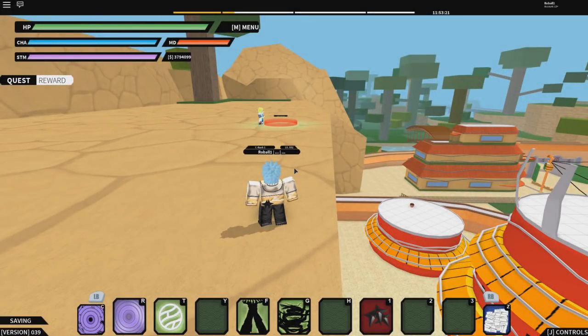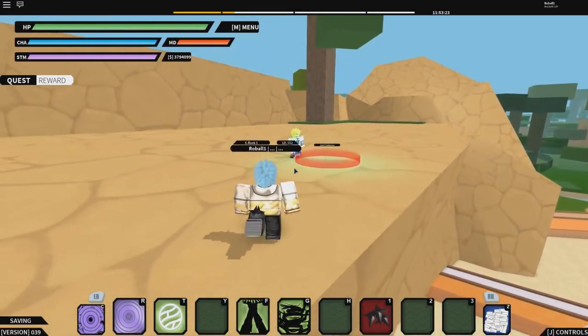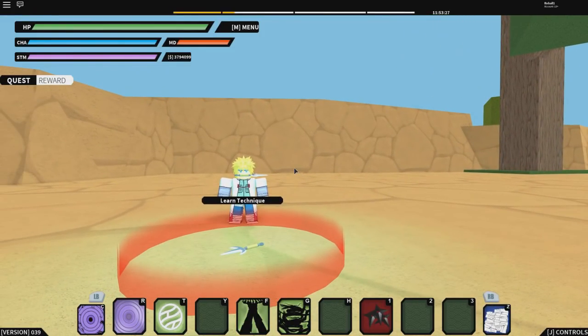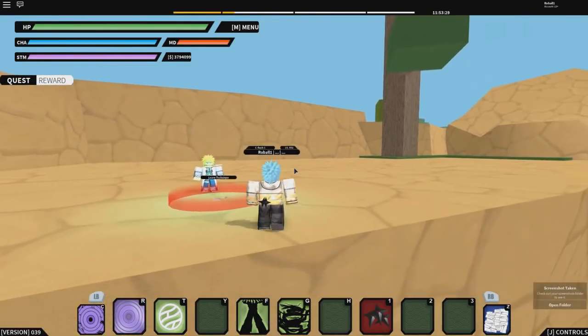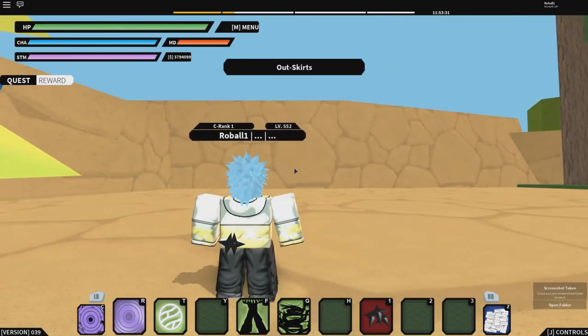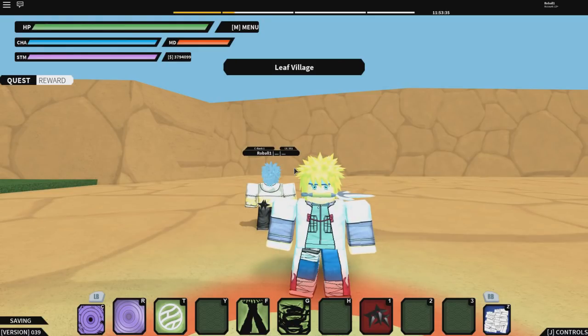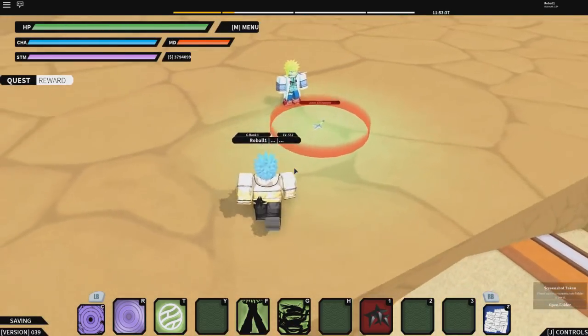Hey, what is up everybody, it's your boy Robo. In this video I'm going to show you how you can get the Minato Kunai that basically lets you do the Flying Raijin, or the Flying God technique. It's pretty difficult to get and it takes a while, but I finally got it so I'm gonna go ahead and show you guys.